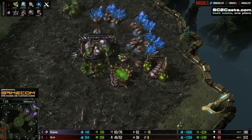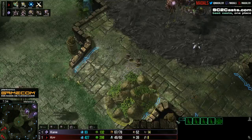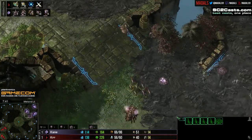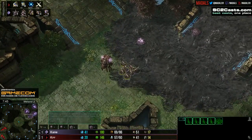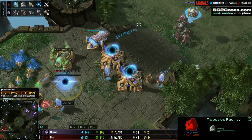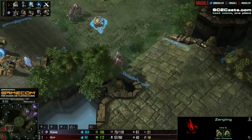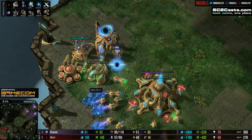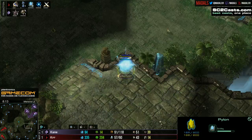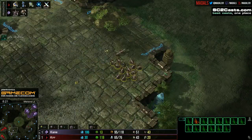The lair is instantly started up and quite a few lings are going to be hitting the field. We've seen previously in this series that Kane does a really good job of denying proxy pylons through very effective use of speedlings. This is all looking good for the moment for the Zerg player, but not all lost yet for Kerr. Kerr is still going to have a very powerful army, still other ways to transition — he can start up plus two quickly, secure a third base, and he can also get some Dark Templar out.